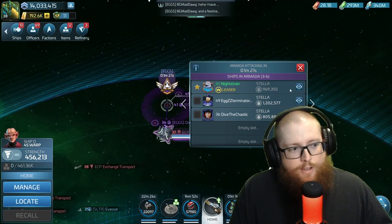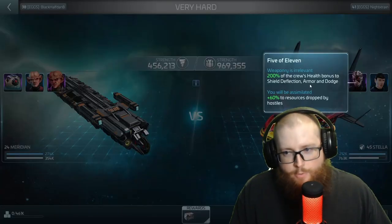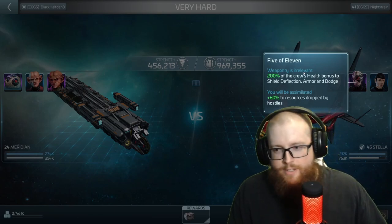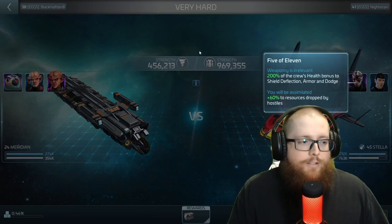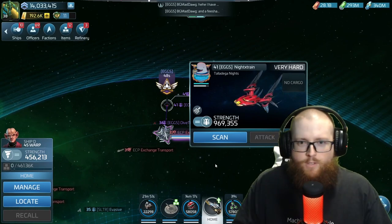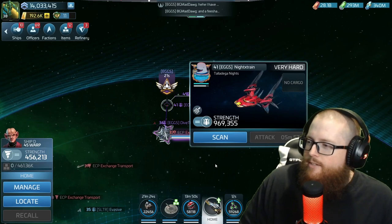We also noticed they are running 5 of 11 as captain. 5 of 11 triggers off of the health bonus of the crew. So this 5 of 11 and Spock — the health and the defense off of this ship — are what's going to be snapshotted and applied to both of the other ships because they're both running copies of these same officers. It sounds far-fetched, but we're going to jump into some logs in a second.